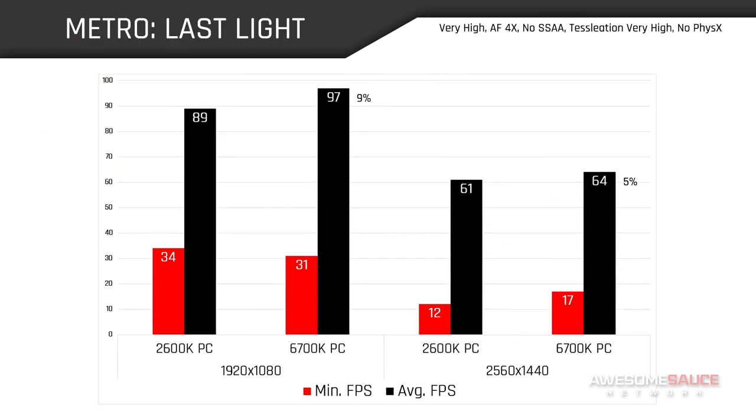In Metro Last Light, we see the continued trend of a wider performance gap at 1080, but much less so this time around. This mostly stems from the benchmark being incredibly taxing, which means our GTX 970 already has its hands full at 1080. Since the GPU is hard at work, neither of our CPUs are really breaking a sweat, which is why there's little to showcase the performance difference between our Sandy Bridge and Skylake chips.